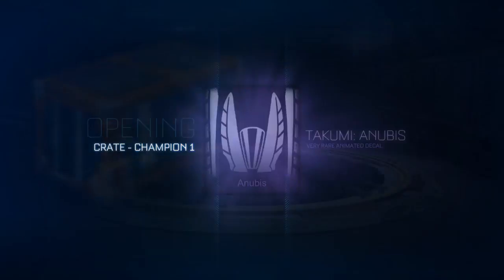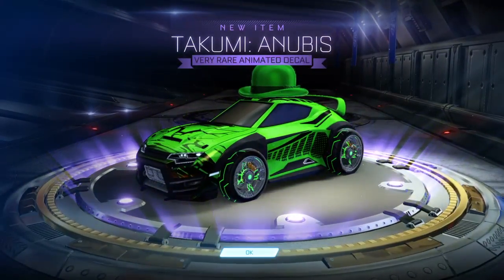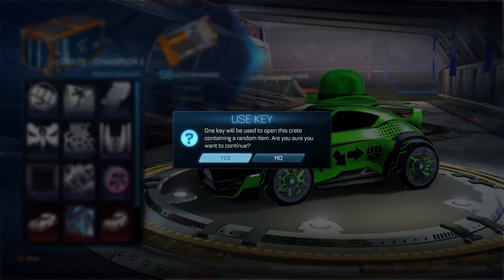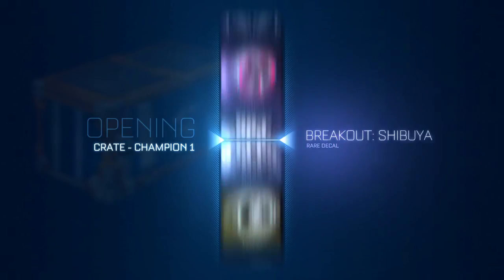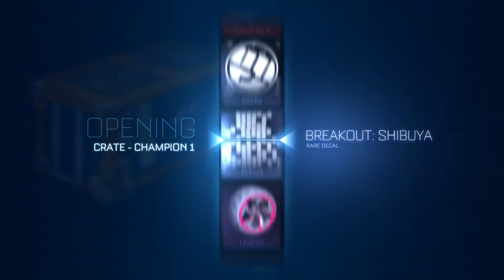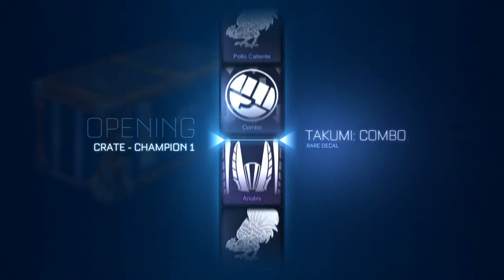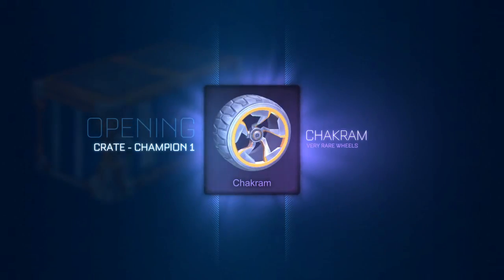So far it's Kumi and Anubis twice. I don't know how many crates I have of each one, so that's why we're just going through each one. All right, easiest way to do it — just keep going. All right, Chakras — I'm okay with that.